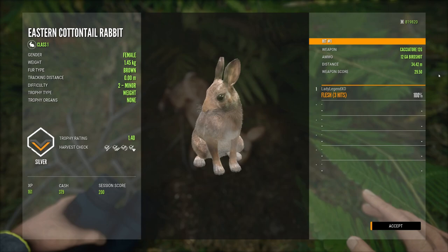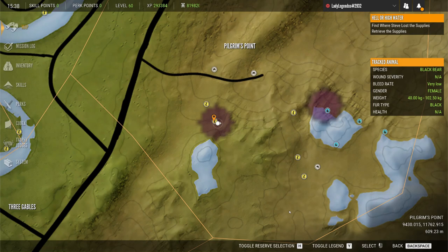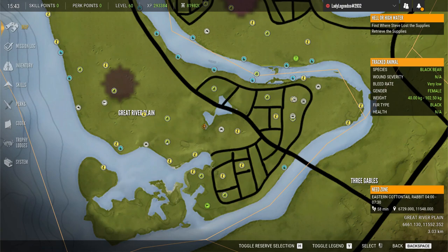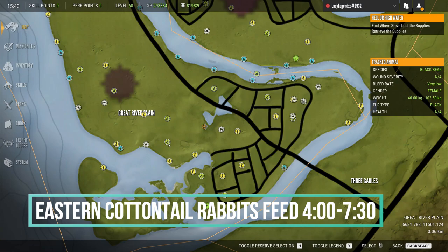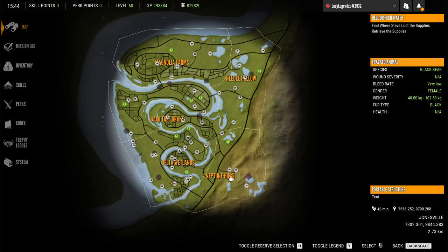Eastern cottontail rabbits rest from 13:00 until 17:30, and they feed from 4 until 7 or 7:30. Zones are all over, but everywhere it is just so thick. I've got them out in the fields. It's a big map — it doesn't look that big, but it is huge. You really have to be patient and sneak up on them.